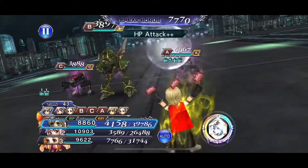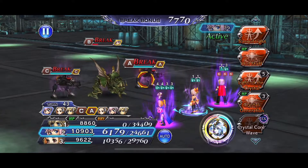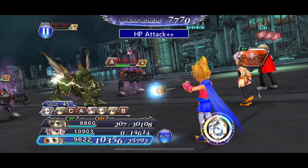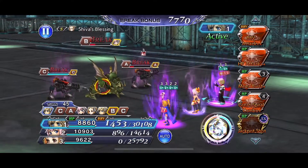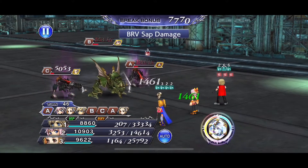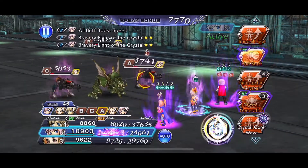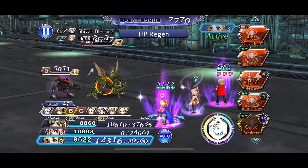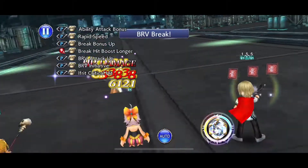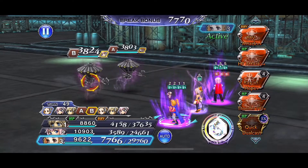We should be able to take them out pretty easily with HP attacks, but we gotta watch our buffs. If we're not careful, we'll lose Ace's buff and have to start over. Dimensions In has taught me to pay closer attention to the buffs on my units — there's no room for mistakes with 100-plus turns. When you're at turn 80 or 90 after 15-20 minutes, it can be devastating to miss one turn. He's got five turns on his buff — just look at that.